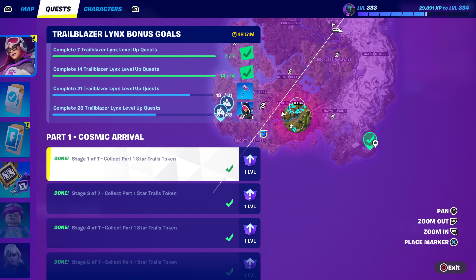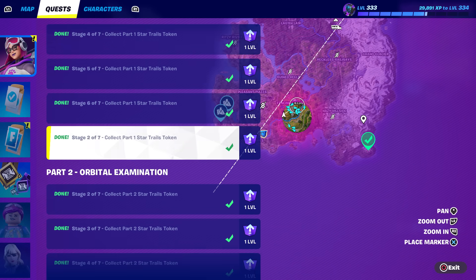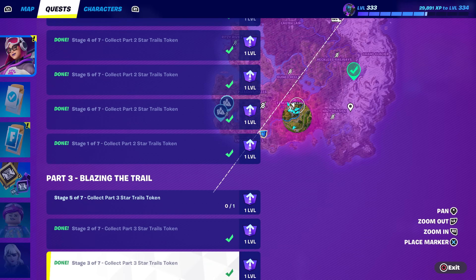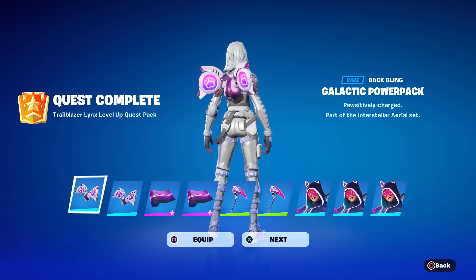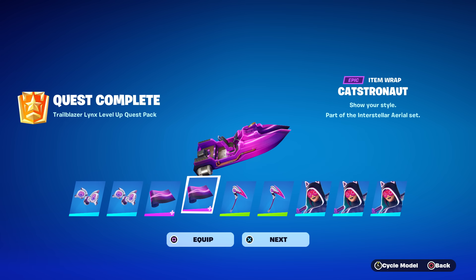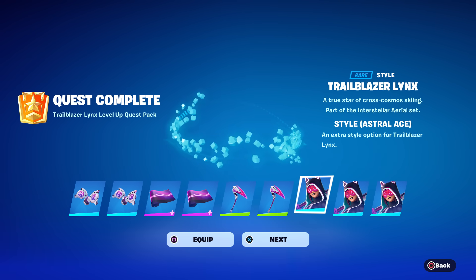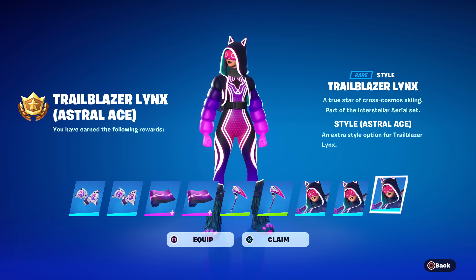In one single match where the storm wasn't even on my side — I was instantly in the storm — I got almost all of them done. Watch how close they are together; you can see the checkmarks as I go across, they're all on this side of the map. Super easy. It's going to take me two matches. Oh wow, it looks like it doubled up and even tripled up — there's the back bling, the wrap, two pickaxes, and apparently three skins, but they're all the same.